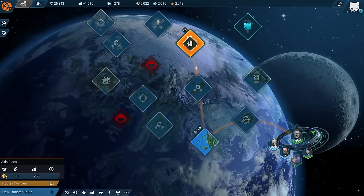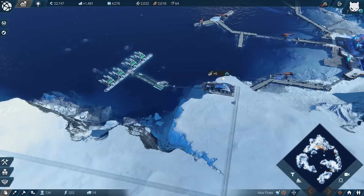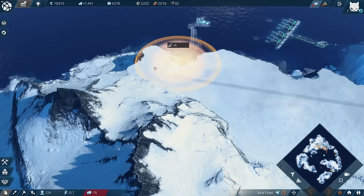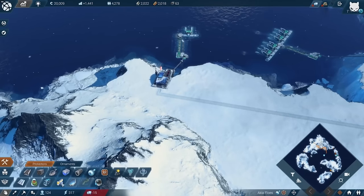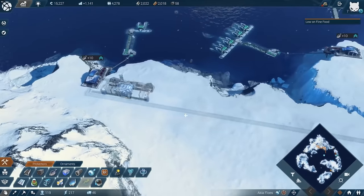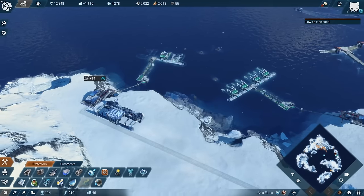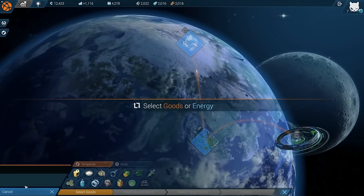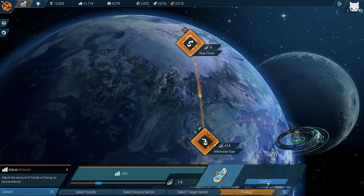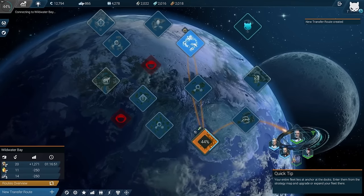I need to produce a bit more fish, so let's have another fish module - that's plus six fish and I'll probably still need one more. We have another logistics problem, so I need one of these maintenance modules. Let's go with one more module and then we have 14 fish. The trade route itself is going to cost us - fish to Wildwater Bay is costing me 250 to get the 14 fish there.